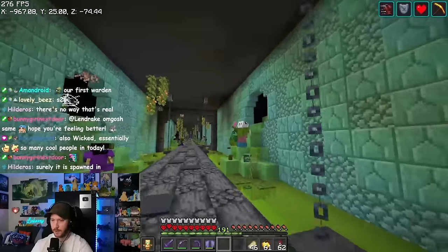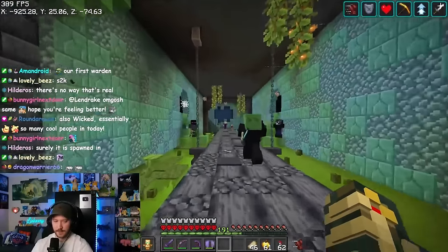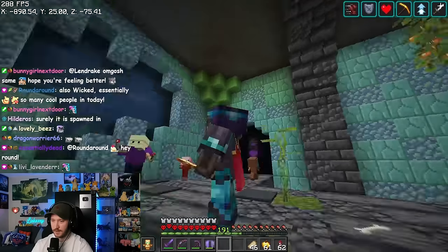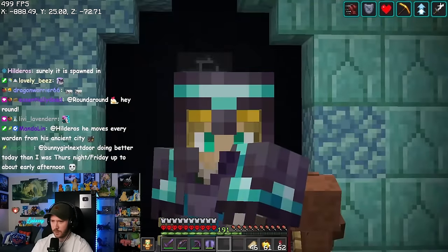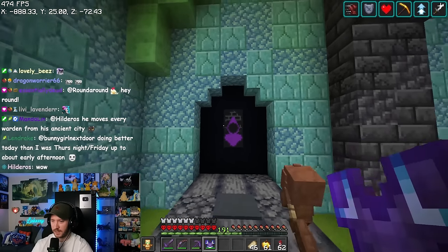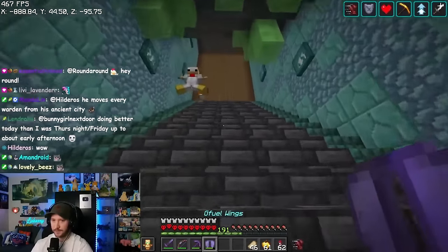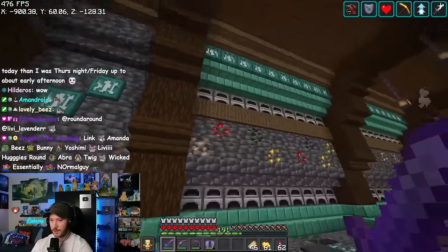That was our very first warden ever moved in the world — very scary, not a good time. Over here we have a guy drowning inside the fog. We also have our blue axolotl — don't think I'll ever want to get another one of those guys. This door actually comes with a little melody that leads to my end and another secret ascension — that's a really really cool build when we go into the indoor end realm.